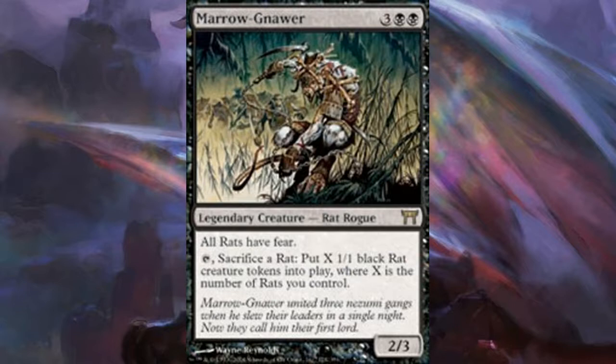Cards like Pack Rat and Lab Rats generate a lot of rats for you, but not too many do it efficiently — you usually have to pay a lot of mana. Rats aren't a very versatile tribe; you typically see either combat tricks like fear or intimidate, or hand disruption like Ravenous Rats, which isn't terrible but isn't incredibly powerful in Commander. Other than that, Marrow-Gnawer is pretty awesome — he gives all your rats fear, making him the best option for mono-black rat tribal commander. A good reason to return to Kamigawa.